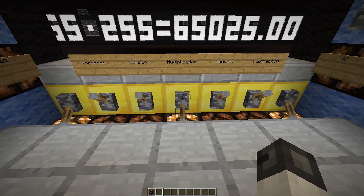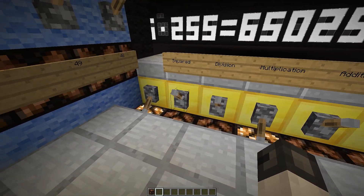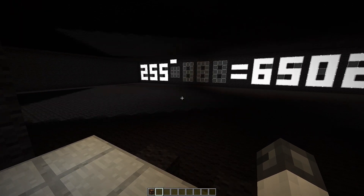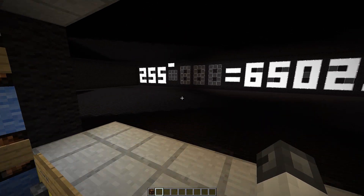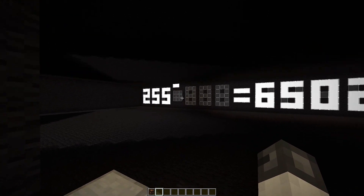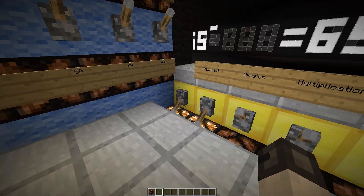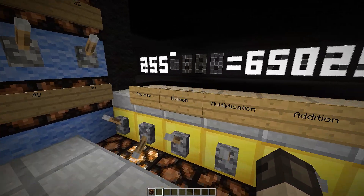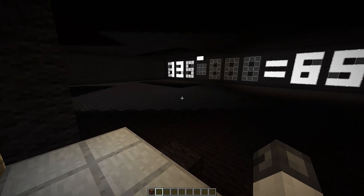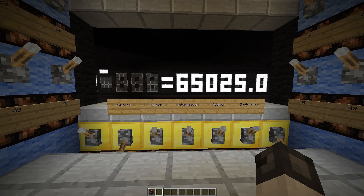Another thing we added, because it was actually easy to add, was the squared function. Squared compared to multiplication is actually the same — so 255 squared is 255 times 255. You could also put in any number you want; for example, now it's going to square 127, and that's going to take some time to calculate.